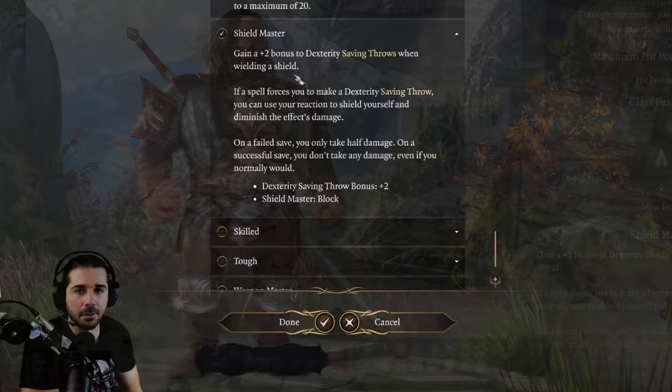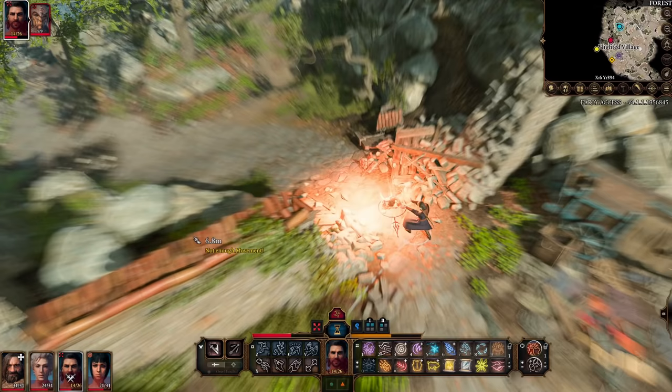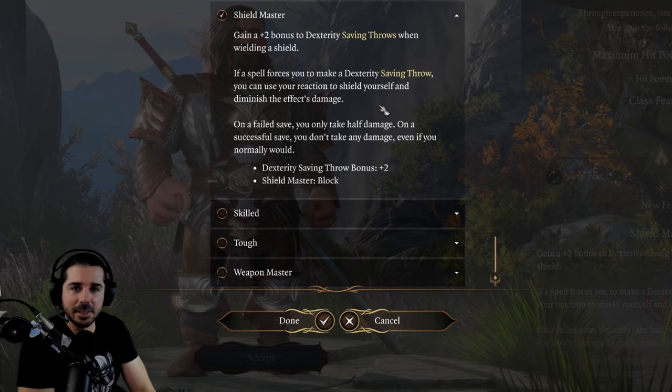Another common example is Fireball: when it hits your character, you make a dexterity saving throw, and if you succeed, you only take half damage. The other part of Shield Master is that if you succeed on that dexterity saving throw, you take no damage from the spell at all — instead of the usual half damage.